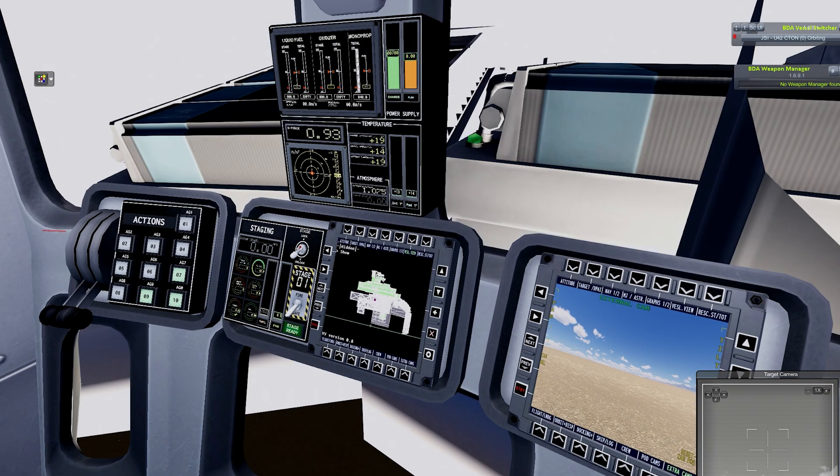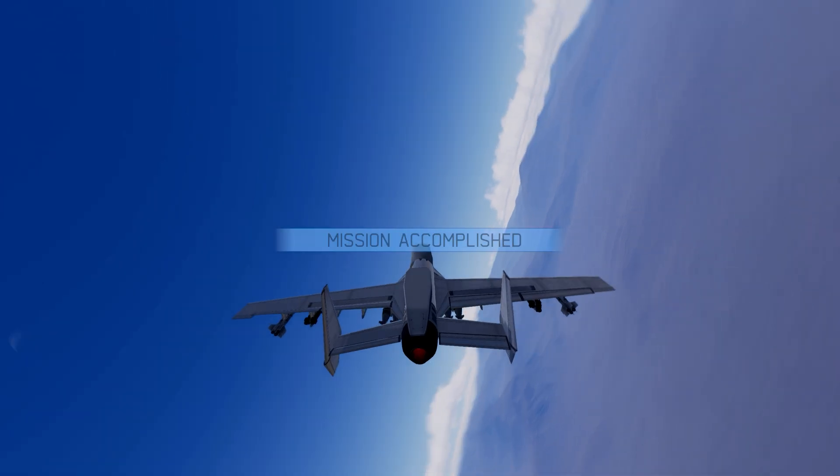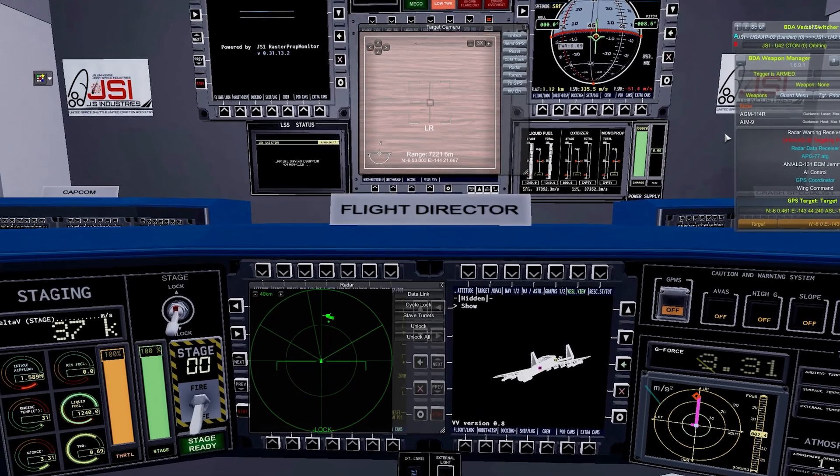Sir, we have been hit. Damn. Target eliminated. Mission successful. Probe Control Room Re-Continued offers a successful killer drone and UAV experience in the IVA environment. Now sit in this room and control the drone. Dominate Kerbin.